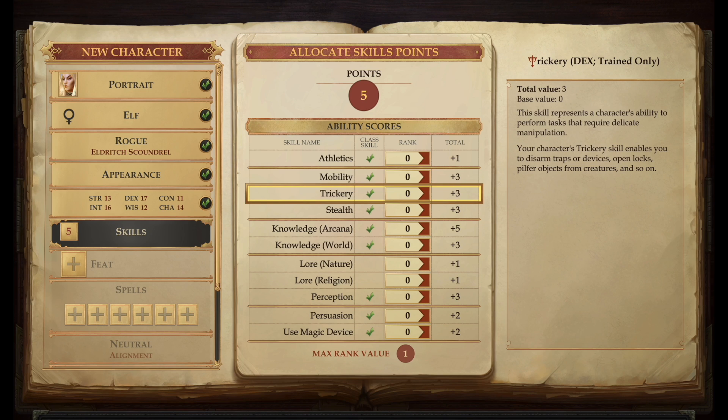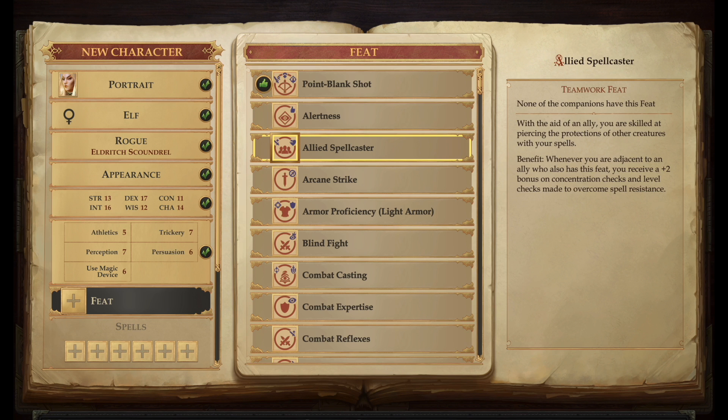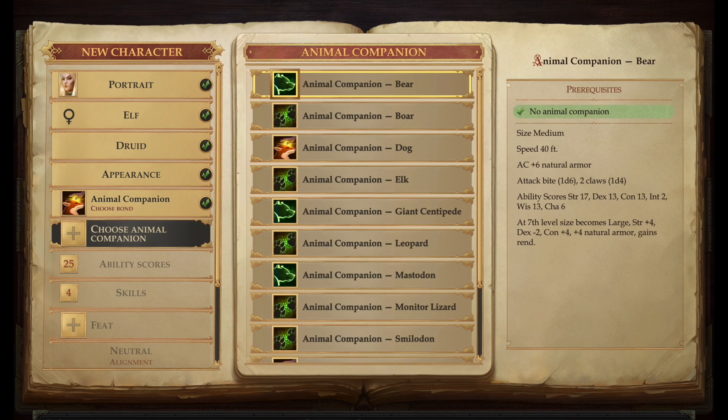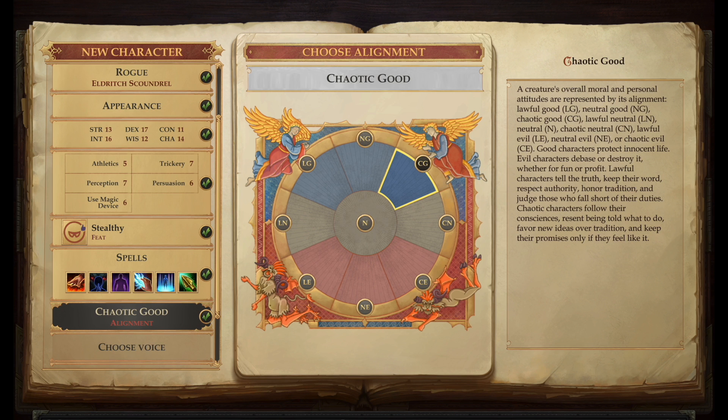After that you will have a bunch more stuff to choose, like feats — a special bonus that your character gets either in or outside of combat. You will gain more of these as your character levels up, with also some useful team ones. Then there are the spells available to your character if your class has any, and for some races or classes, specific details or powers, like a favourite enemy type for rangers, and finally the alignment.